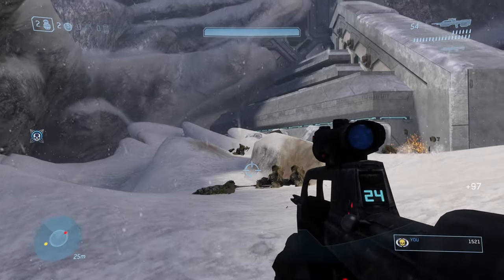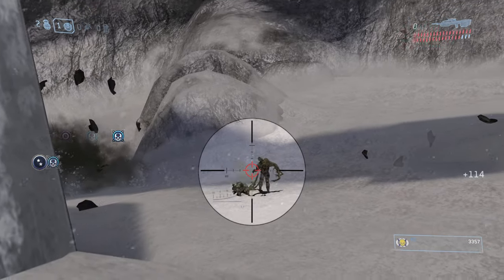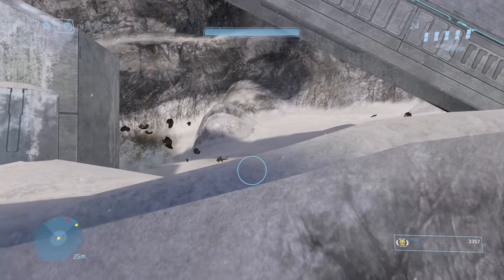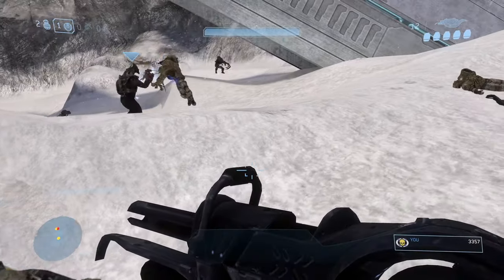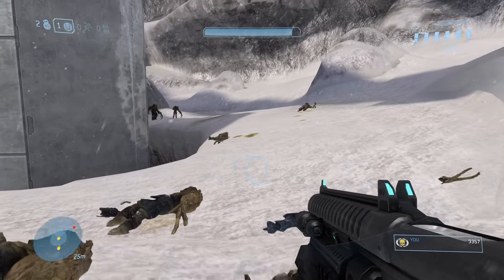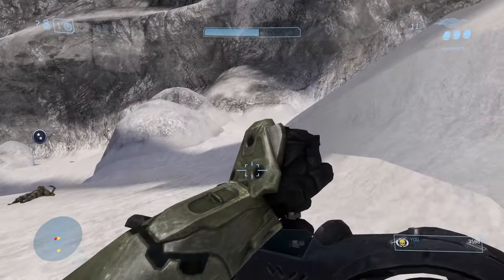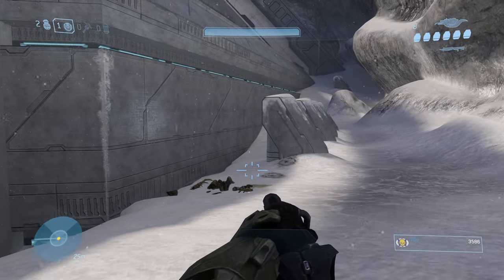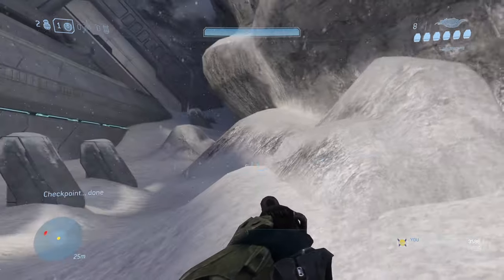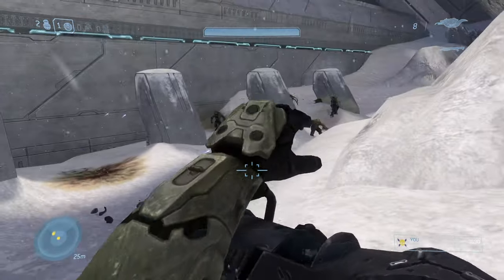This bit is just straightforward — clear out the flood and make your way up the tower. Best strategy is to use checkpoints to your advantage, stay clear of flood, and let the Arbiter do quite a bit of damage. For this first half, I recommend another YouTube video — there's a video called Let's Talk Nerd. His first half is very good for shortcuts and strategy on how to survive the top of the tower. I recommend his one, but stick around for mine because I figured out a good way to do the mongoose section.